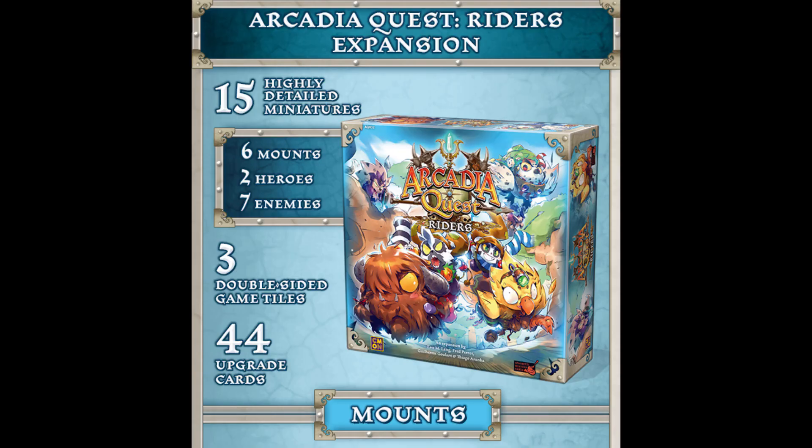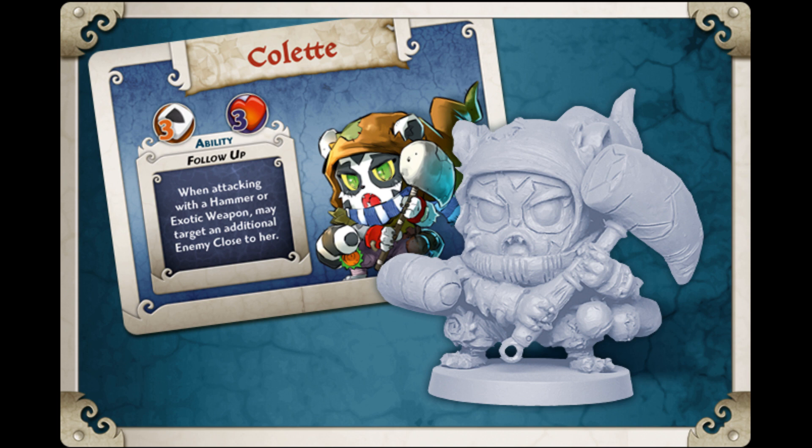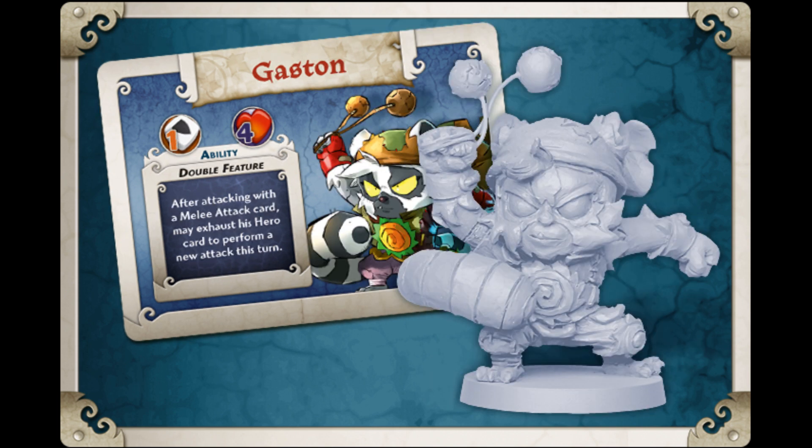This is a very quick campaign — I think there's actually like two or three days left at the time of posting. You get 15 highly detailed miniatures, six mounts, two heroes, and seven villains. Here's some of the mounts. Now this is an expansion only, so you have to have Arcadia Quest or Arcadia Quest Inferno to even utilize this. These are some of the new characters they've added — more of everything, plus the actual mounts.